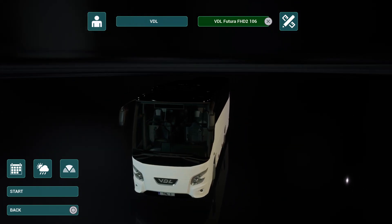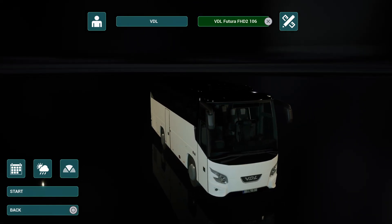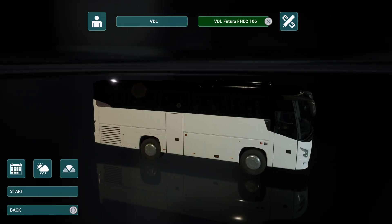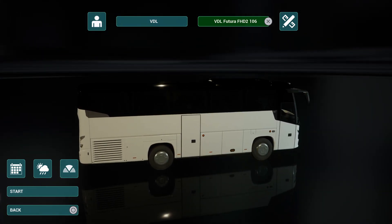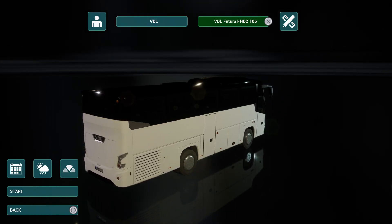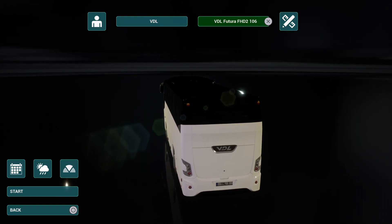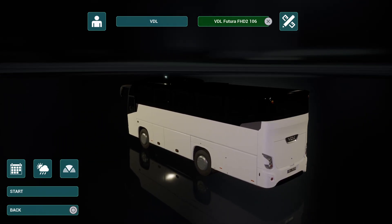They're named Bus Pack 1 and Bus Pack 2, which makes it nice and easy. Now I don't know what the descriptions are on the Xbox Store, but on the PlayStation Store the descriptions just say VDL and Scania, but you actually get different variations so you get a lot more buses than the description makes out. I picked them up yesterday, which was the 11th of June, at £7.99 the current price. So we'll get straight into it.